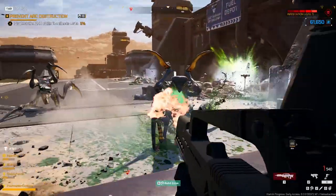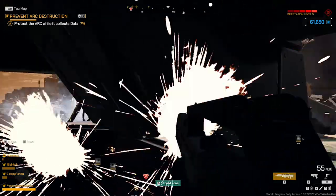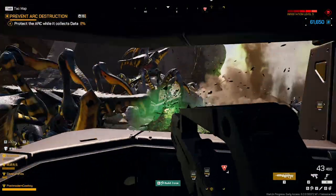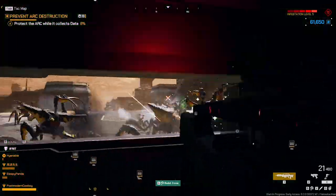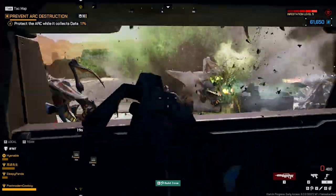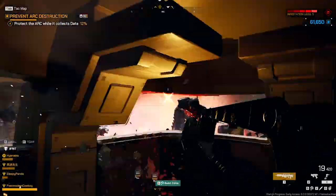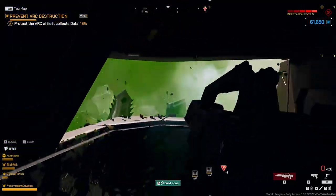Some people complained about FPS in matches, but I didn't notice anything out of the ordinary. When I first loaded the game up it ran poorly, and I wasn't even able to screen capture with my video card. But weirdly, when I turned the graphics up to Epic and set the FPS limiter to 60 FPS, it started running smooth as silk.